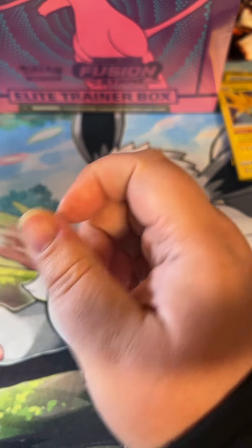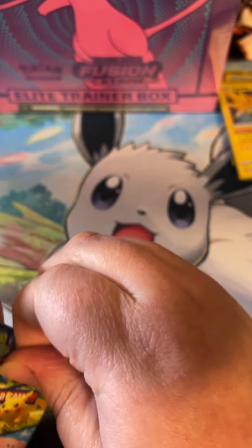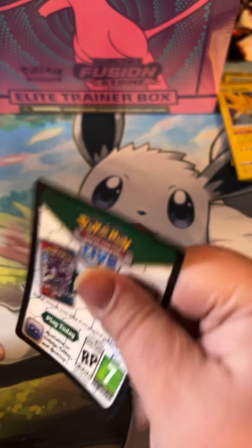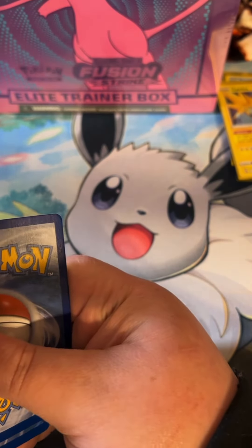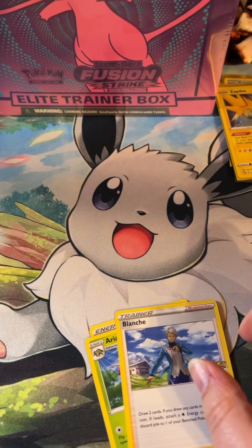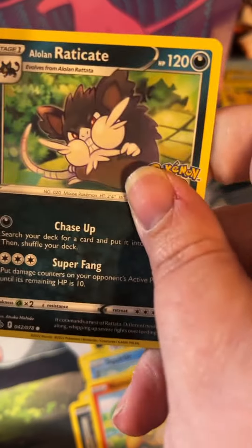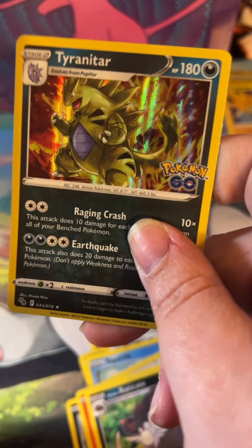We are going into our last Pokemon GO pack, and then we have the three Trick or Trade packs to go into. Here is the code card. Got energy, Aerodactyl, Blanche, Steelix, Squirtle, Aipom, Raticate, Unfezant, and a holo rare Tyranitar.